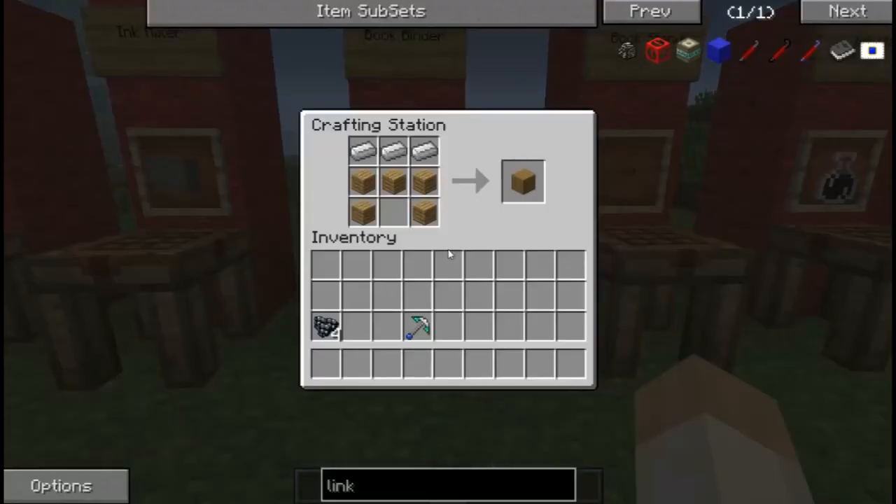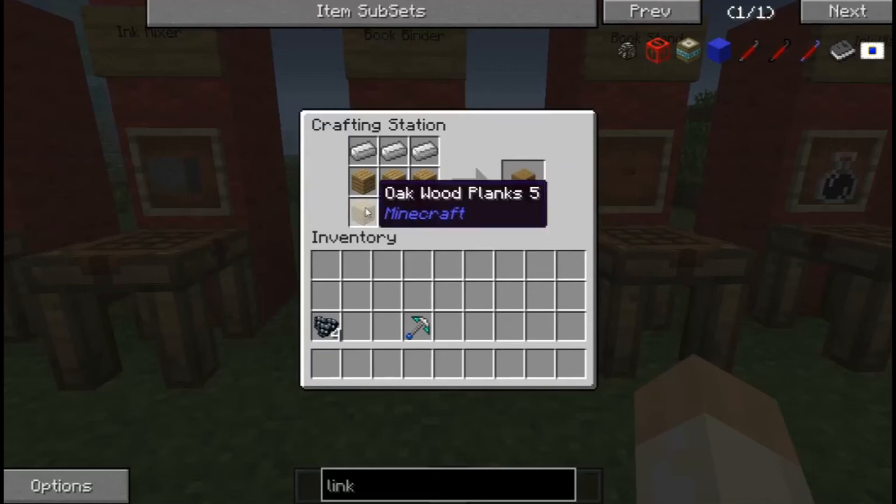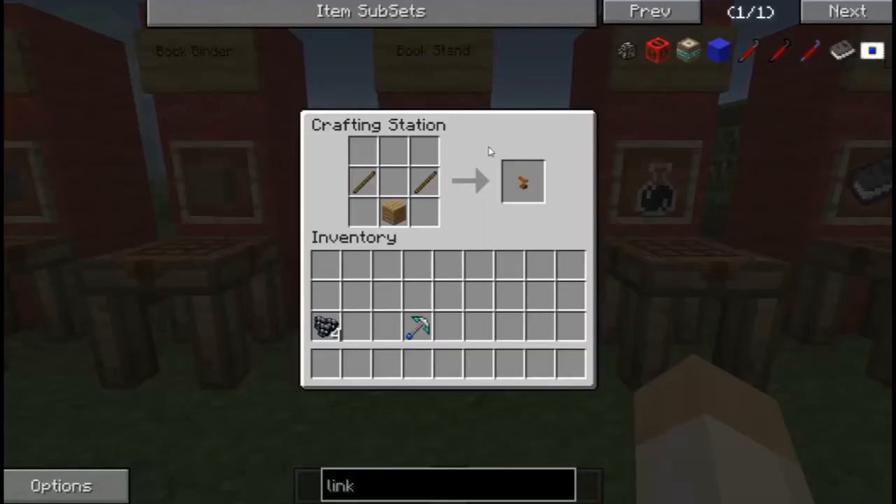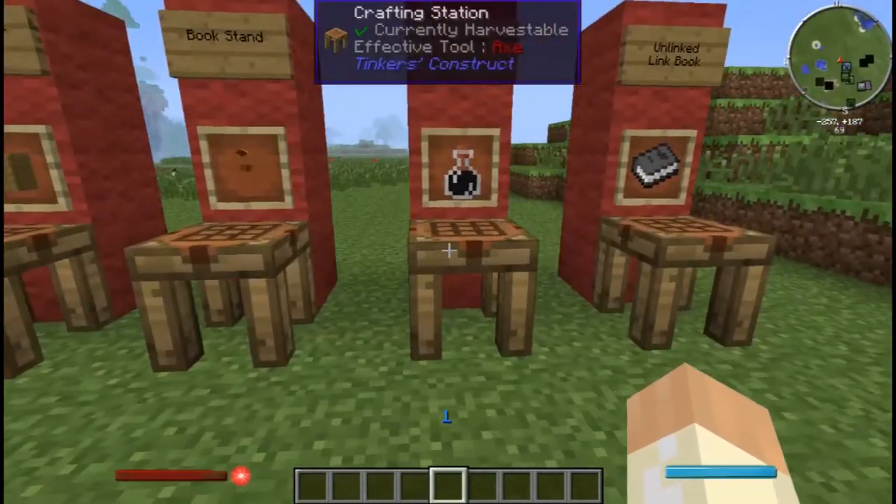The book binder is what you use to make all of your books, like to combine all the pages and make the different ages that you're going to go to. Five wood, three iron, like so. This is the book stand. These aren't necessary, they're not required, but I highly recommend having a lot of them, especially because they're not that expensive to make, because they're going to be super useful once you actually start traveling through ages. Two sticks and a plank, and it makes the book stand.